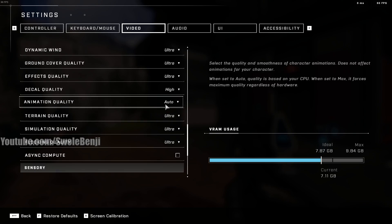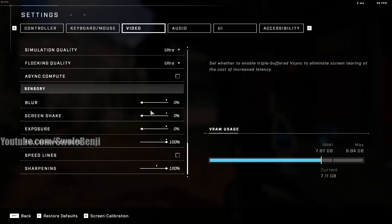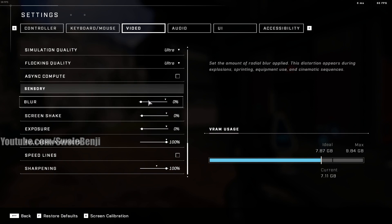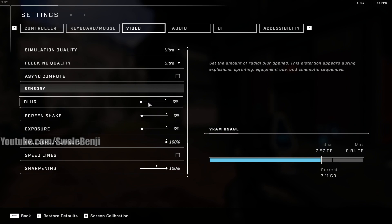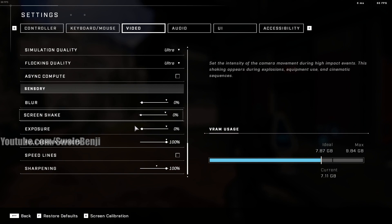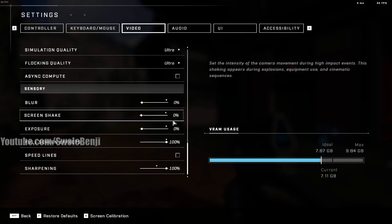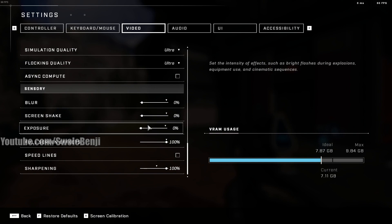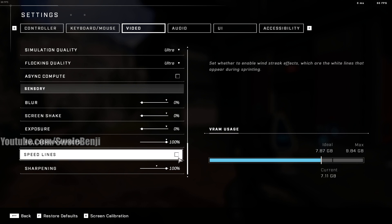One important setting is animation quality — keep this on Auto, as it will prevent slowdowns. You don't need async compute but you can use it if you want. Now here are the big ones you absolutely want to turn off: blur, screen shake, and exposure. Turn those all the way down to zero. You don't want to blur your vision, the screen won't shake and mess up your aim, and there's no reason for heavy bloom exposure — it looks cool but hinders shooting.